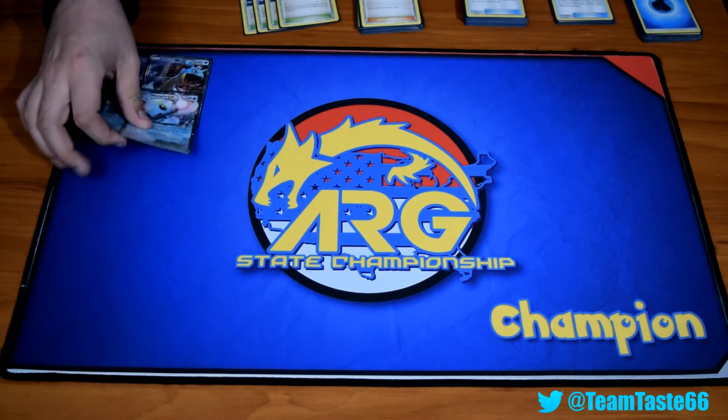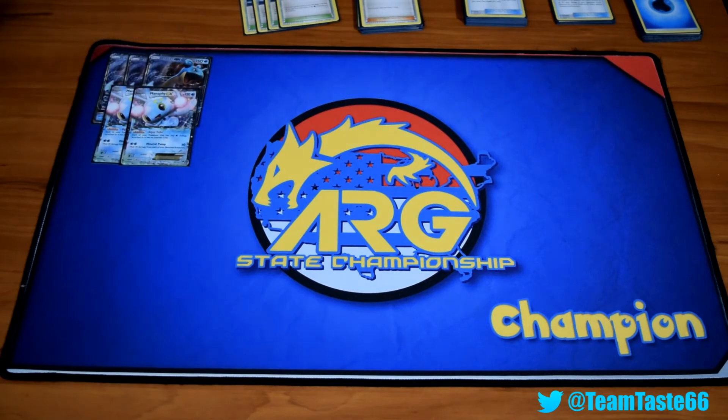Part of the core to the Aquabox: the two Manaphy. You really only want one out most of the time, but they give free retreat to anything with Water Energy on it, so it's just pretty vital to using Lapras's Blizzard Burn over and over.